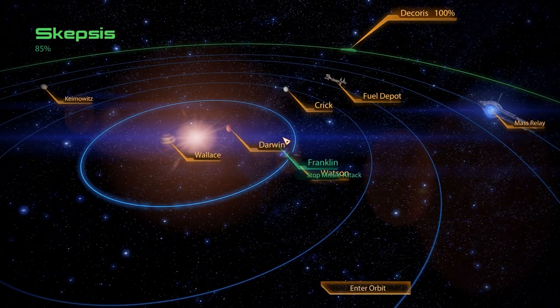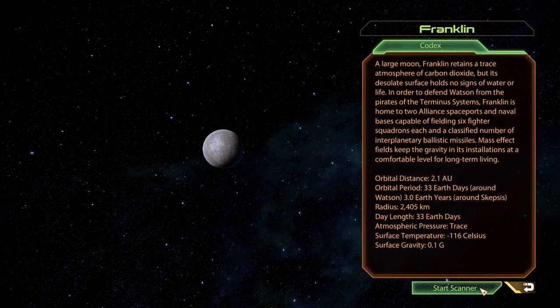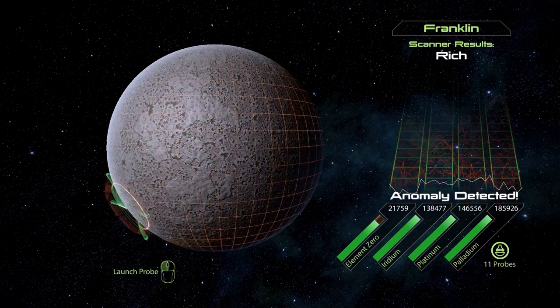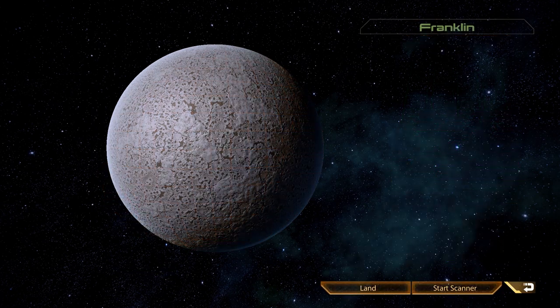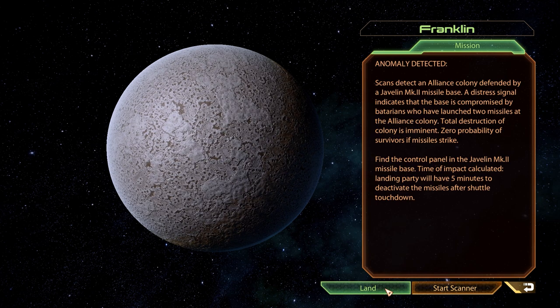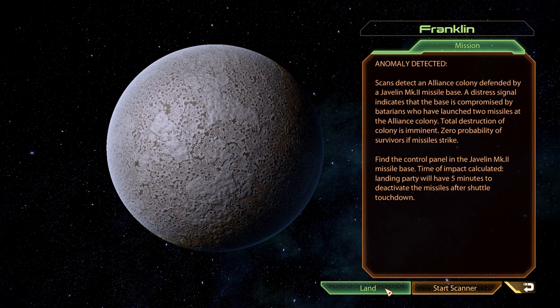We can now head over to Watson's moon Franklin. With several spaceports and missile bases, Franklin serves as a defense station for Watson's colonies, but it also has a decent supply of iridium. One of those missile bases has apparently come under Batarian control, and even worse, the attackers have already launched two missiles against a human colony on Watson.